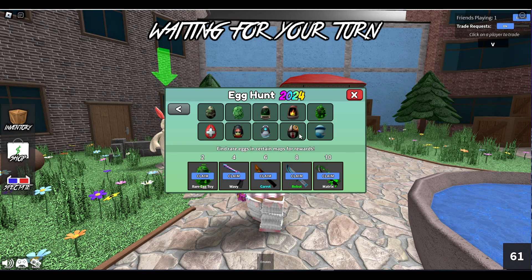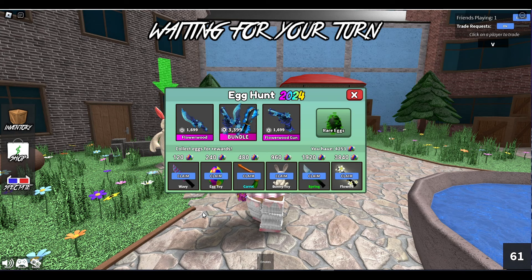Speaking of rare eggs, there are a sum total of 10 to collect. For every two that you collect - it doesn't matter which two you get - you move along the pass until you get to the very end. That being said, let's go and claim everything.